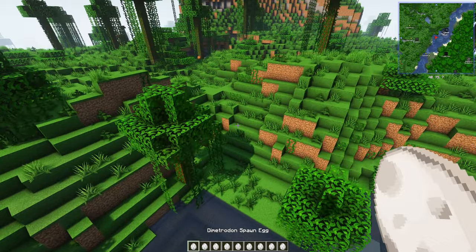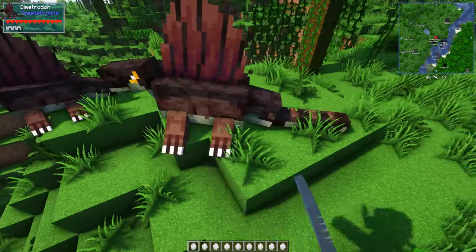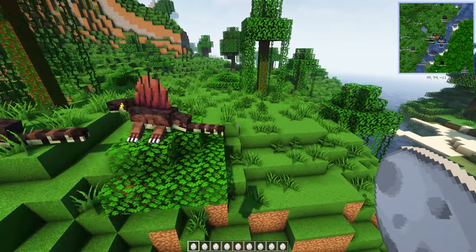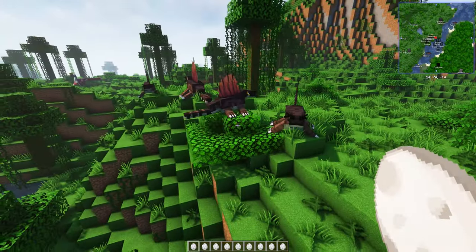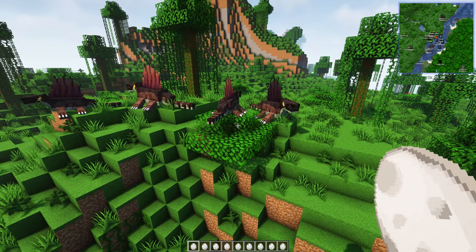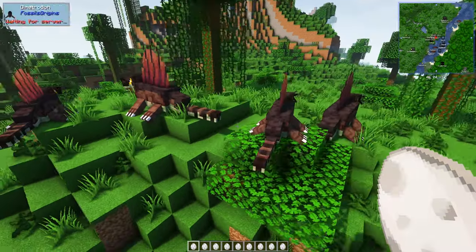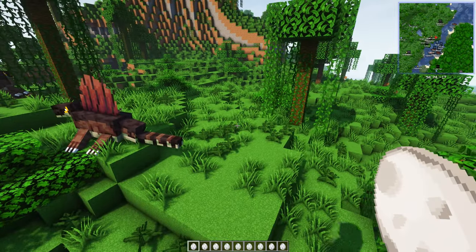We'll head over here now. So next up we've got the Dimetrodon. That's so good - look at that. So we're not getting too many small ones out of the box at the moment. I would say it probably needs refining, but you can see the size difference. The new updates are obviously working. Oh, there's a second one. Hold on - no, it's just the way the light shines through its fin.